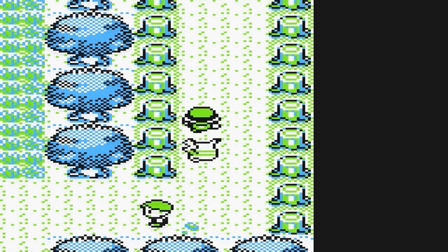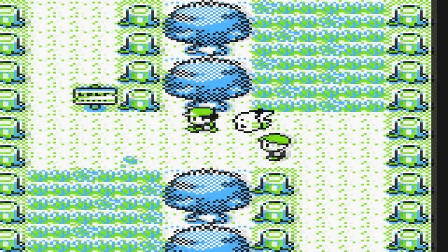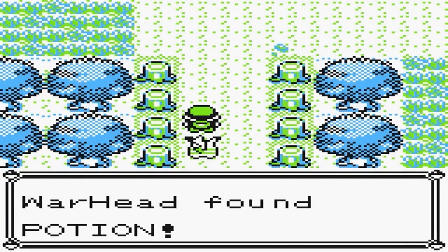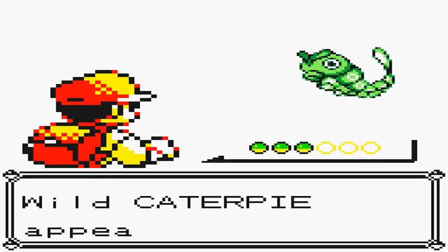I already beat this trainer, as you can see. He did not even try to attack me this time. We're going to walk through them. Got that guy already. Here's a Pokeball - or an item basically that you can find. I don't know why they have it as Pokeballs on here, but who knows. They probably just ran out of ideas how to make an item appear.